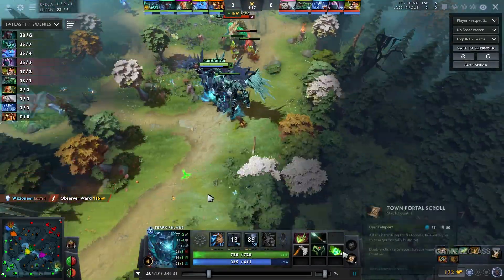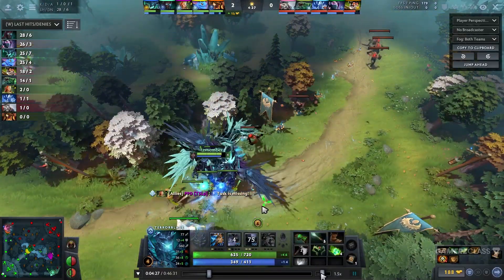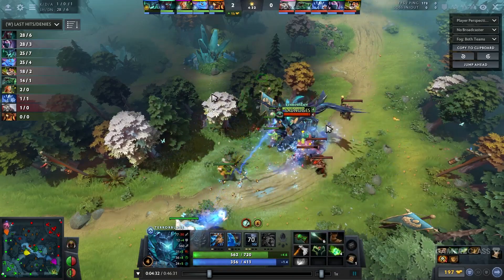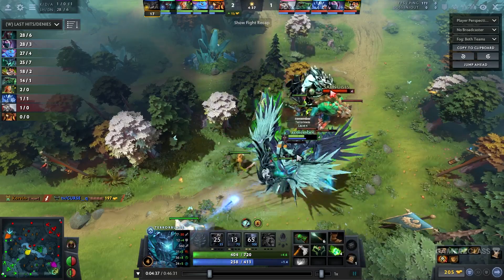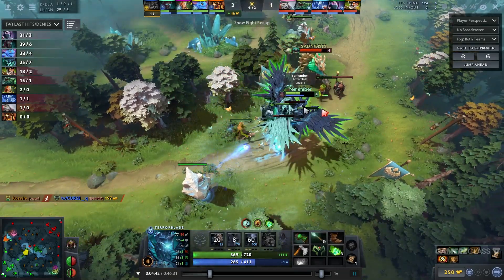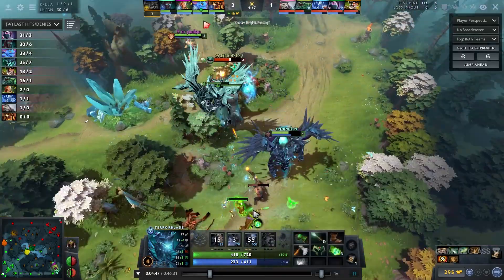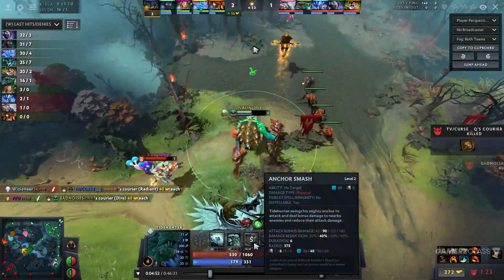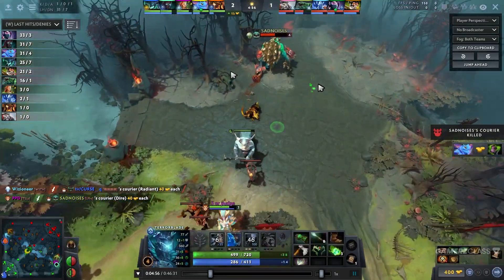This is when the tangos are going to come in handy — they're going to heal me a lot since I'm not in Metamorphosis form. Tidehunter is coming back, so I can hit him a bit, but it's not really possible to kill him right now because I have no Metamorphosis and he's really strong due to Anchor Smash's 40% damage reduction. There's no way we can kill him.